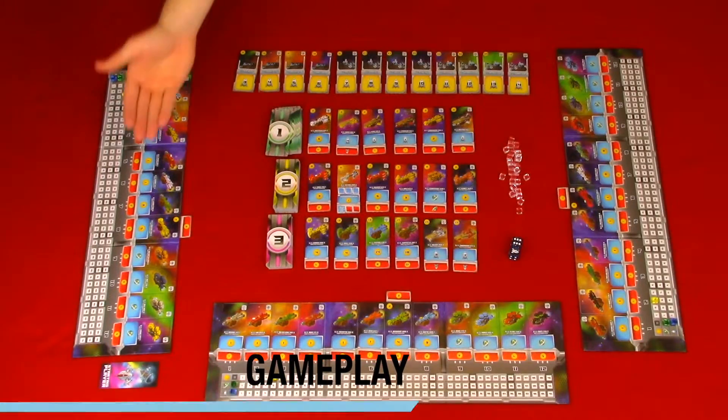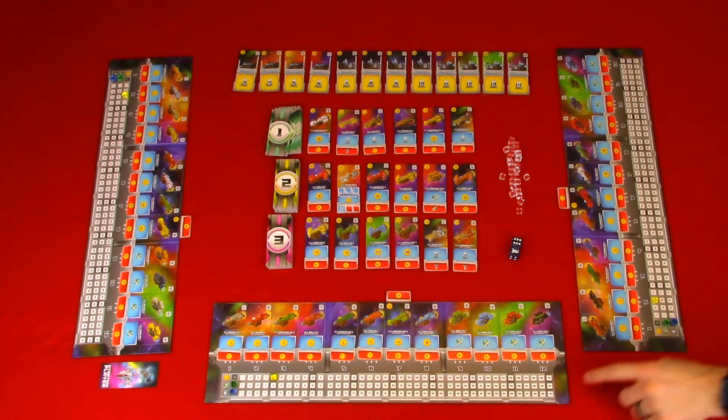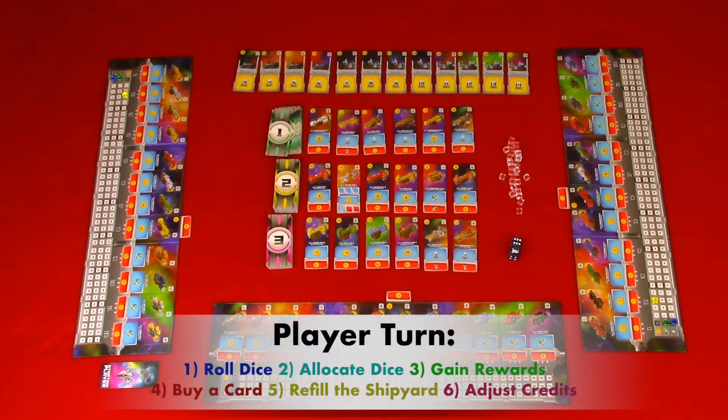Now let's take a look at gameplay. A game consists of rounds of player turns until a player reaches 40 victory points, which triggers the final round. A player's turn takes six steps: roll the dice, allocate the dice, gain rewards, buy a card, refill the shipyard, and adjust your credits. Now let's take a look at each of those steps in detail.